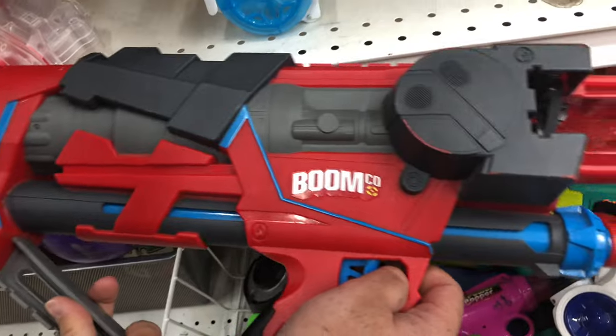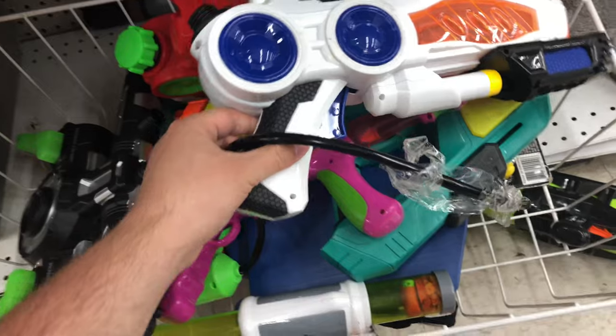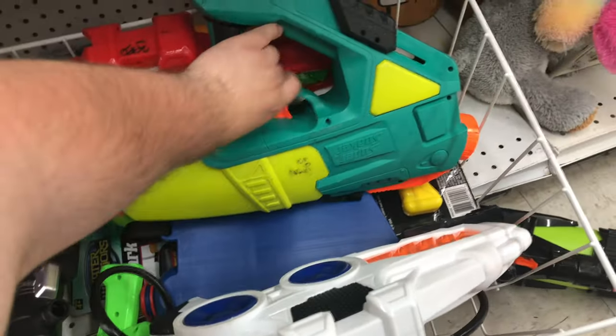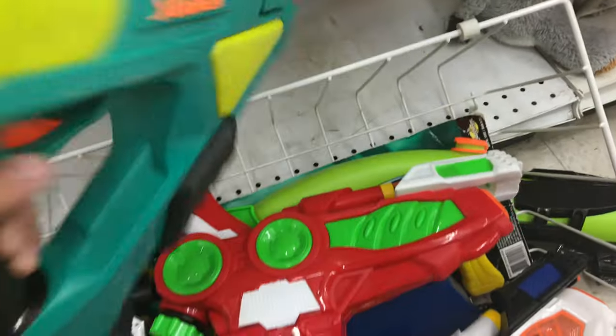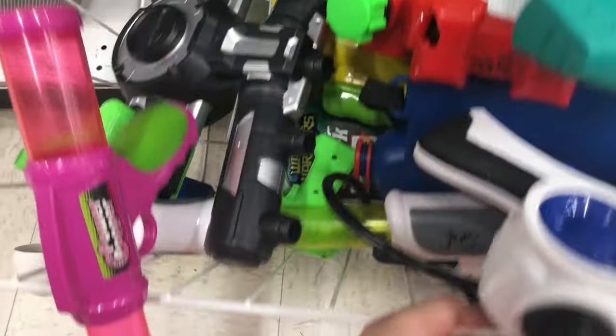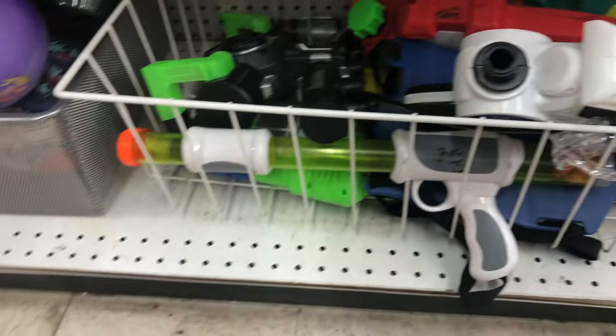And down here we got an oldie but a goodie — one of these Boomco Pump Blasters. And then we got a bunch of these little Pop Ball Blasters and a Super Soaker down here. Pretty nice looking Super Soaker — $6. This one's not too bad; it holds a fair amount of pressure unlike some of the newer ones. But we're gonna go ahead and put this rack back.